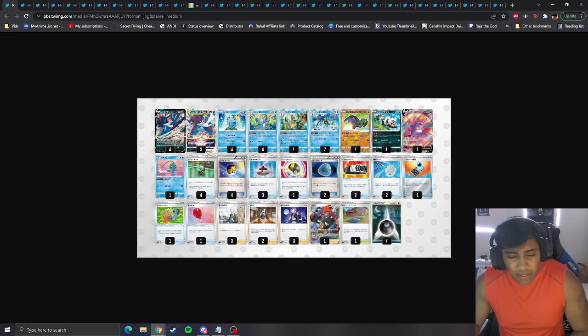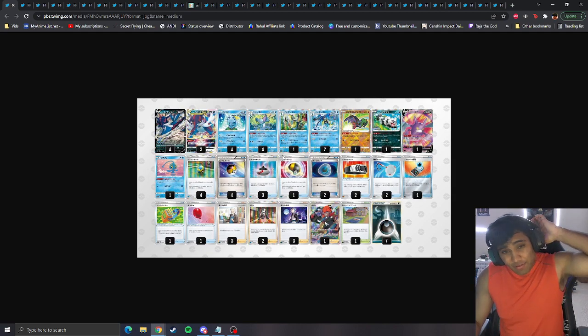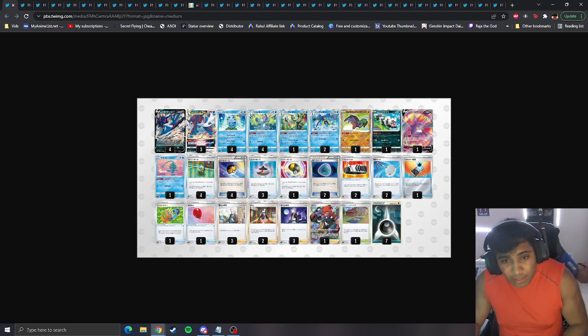Another Samurott list here, again paired with Inteleon — no fluff, just straight damage, looking for pings and then hitting for a ton of damage. Raihan, Boss, very consistent build. Two Dark Patches is very interesting to me. I'd probably like more, but with an Inteleon deck you can play fewer and get away with it. These are cards that can power up and accelerate your attacker very quickly.